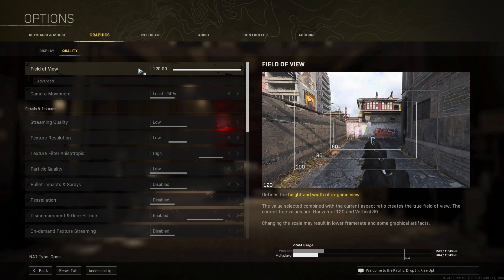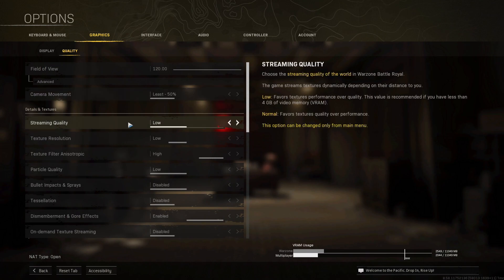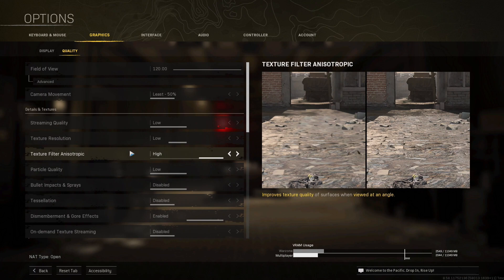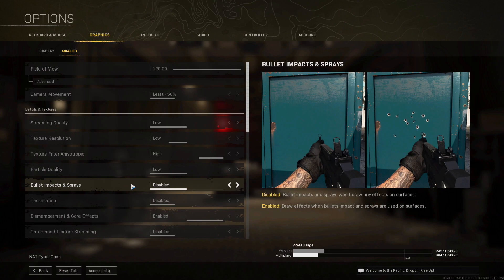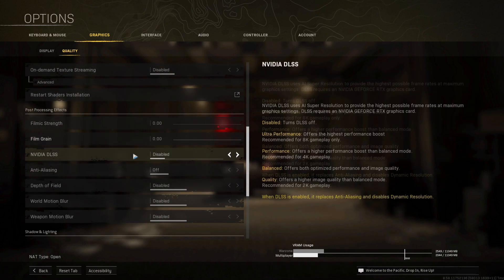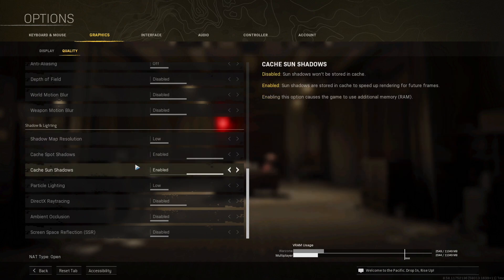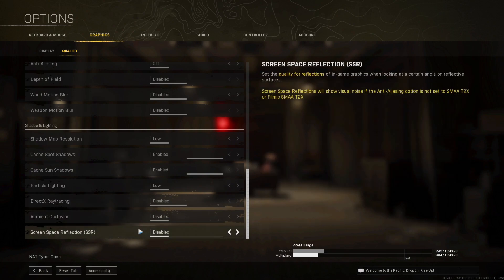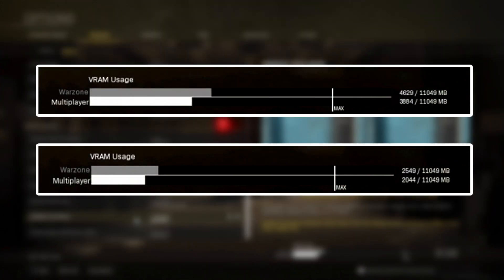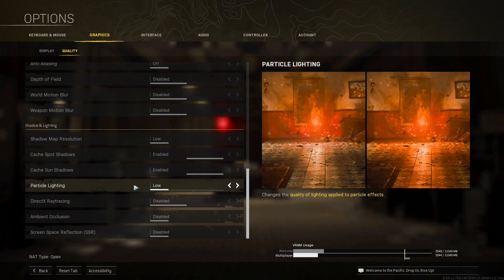Click on quality. For field of view, select 120 for keyboard and mouse, or around 100 for controller. Click on advanced and select affected. Camera movement — put at least 50%. Streaming quality and texture resolution — put at low. Texture filter anisotropic — put at high. Particle quality — put at low. Disable bullet impact and tessellation. Enable dismembered and disable on-demand texture streaming. Film exchange and film green — put at zero. Then for the next five settings, put all of them on disable or off. Shadow map resolution at low, enable catch pot and sun shadows, and put those last four settings at low or disabled. Here are the numbers showing the big difference in VRAM usage between both settings. Both settings will give you the highest FPS and best graphics, so try both and see which works best for your computer.